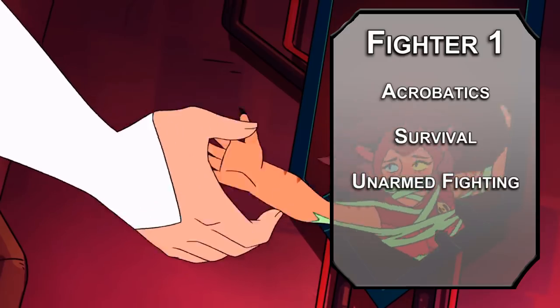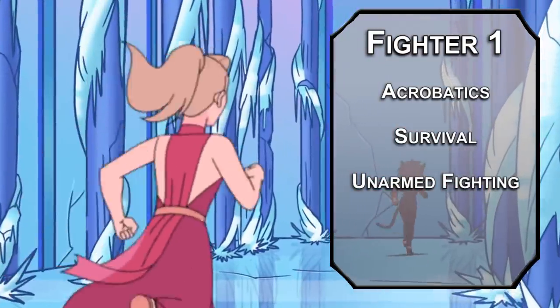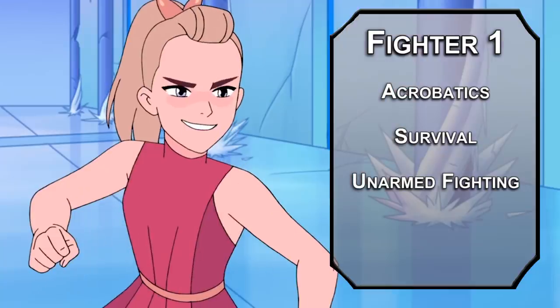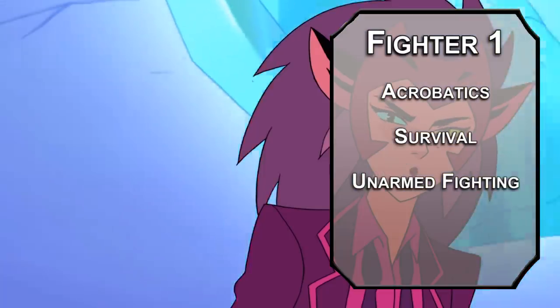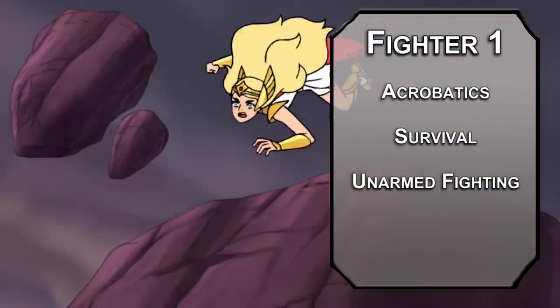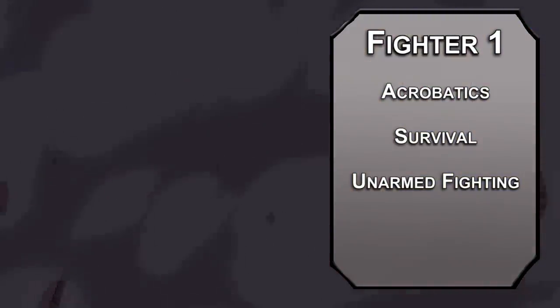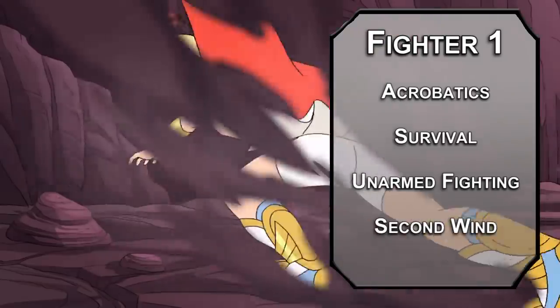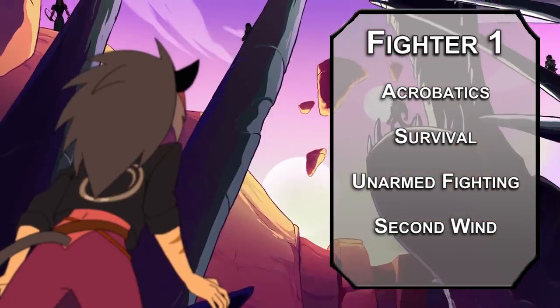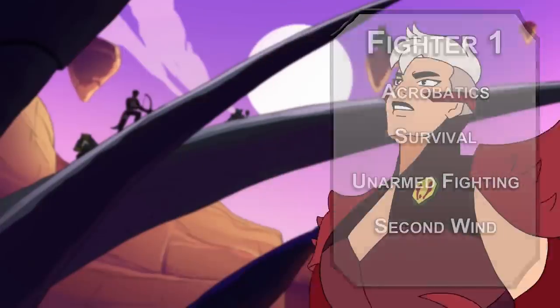For your fighting style, unarmed fighting from the class feature variants Unearthed Arcana will let you deal 1d6 bludgeoning damage with your unarmed attacks, or 1d8 if you have two free hands. You can also deal 1d4 bludgeoning damage when you grapple someone and add that extra damage to attacks you make against a grappled foe, so don't be afraid to give them a big hug. You also get second wind, letting you heal 1d10 plus your fighter level as a bonus action once per short rest.